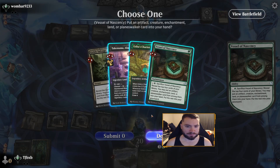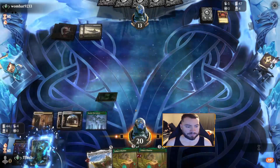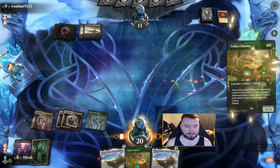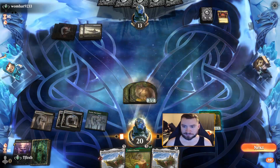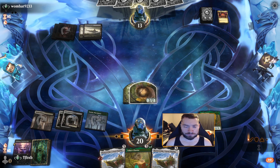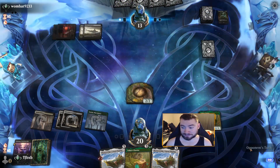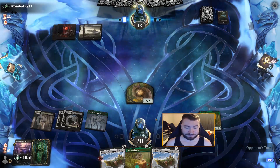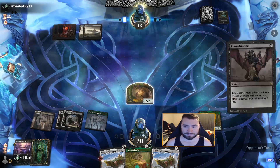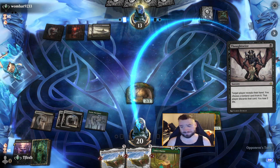All right, ending the turn. Could see a Sheoldred right here. Sign in Blood — that's interesting. Mono black, okay. We'll crack on their end step. I think I take second Chariot. Takenuma is very enticing as I can buy back what I want, but second Chariot is just tough. They could have that sorcery — the instant that deals minus two minus two to all tokens. But a copy will kill on a token, that feels great. They're not going to be happy with my hand.